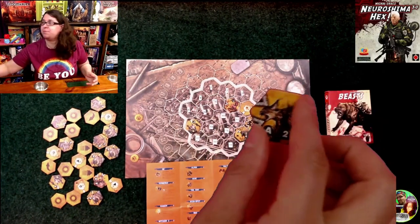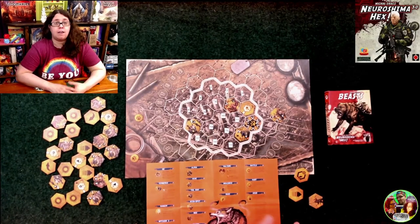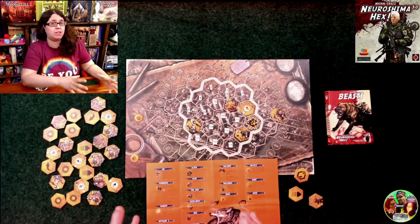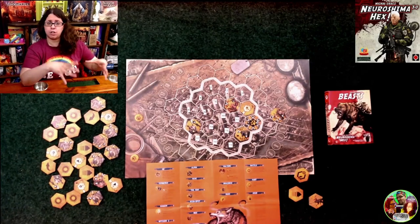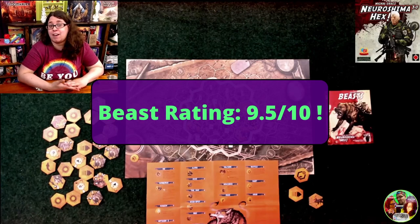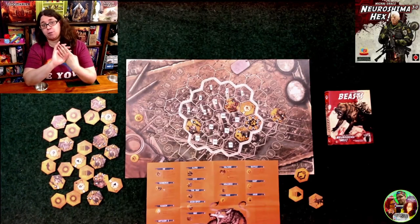I do really like the agony ability — being able to go off at two health and then at zero, and just as it's dying it does one final lash. I find that very thematic and very cool. If you already love and own Nearshima Hex you're going to get this army regardless of watching this video. If you're just starting out, this is kind of a next-step army. There are the basic four in the box and then armies like Smarts, New York, and Iron Gang that are around the same level, but this is a little more advanced. So if you've played those base armies and are looking for something with a little more depth, this is definitely for you. I give it a very solid nine and a half out of ten, and it's actually my new number three — so it goes Smarts, New York, Beasts, then Mississippi for me.